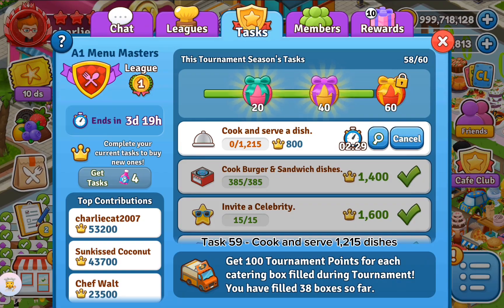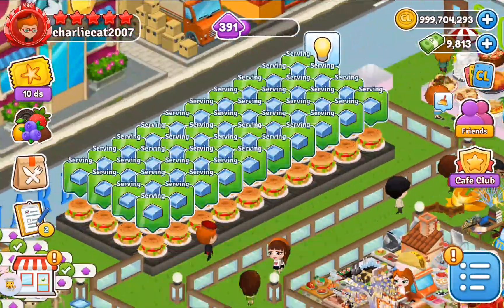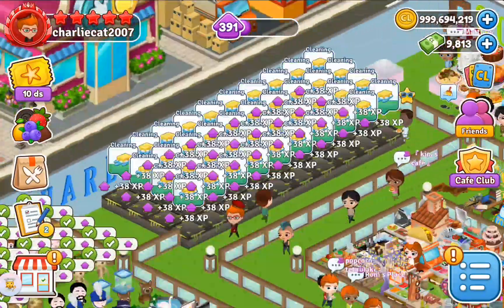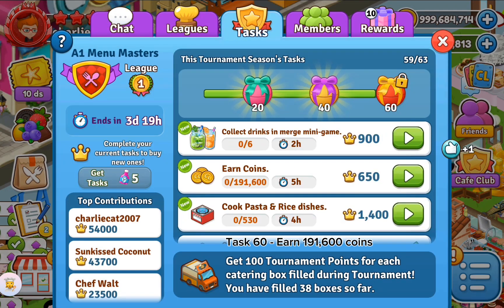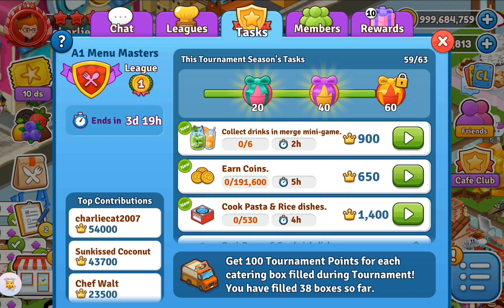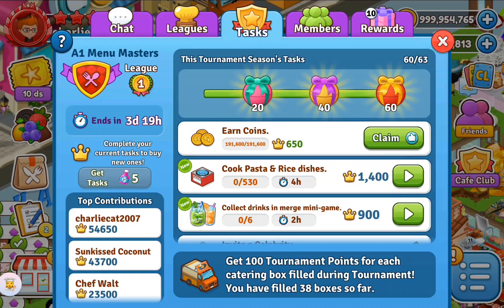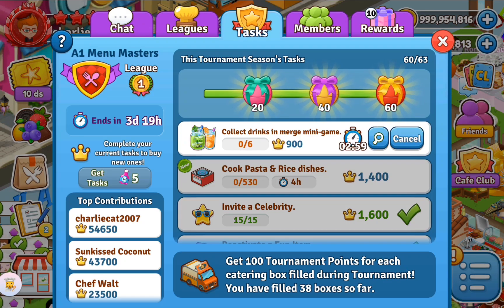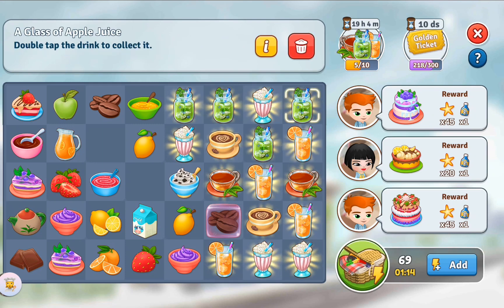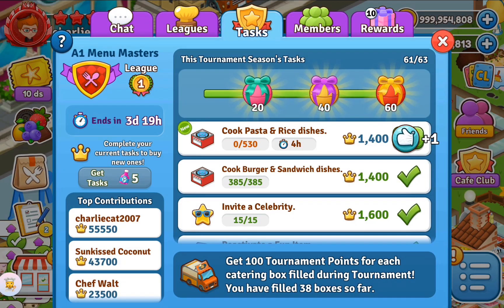Task 59: cook and serve 1,215 dishes. Task 60: earn 191,600 points. Task 61: collect 6 drinks in the merge mini game. Task 62: cook 530 pasta and rice dishes.